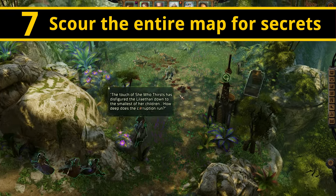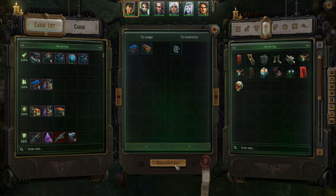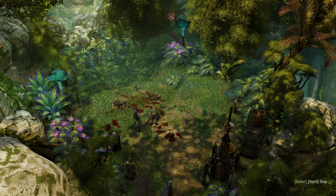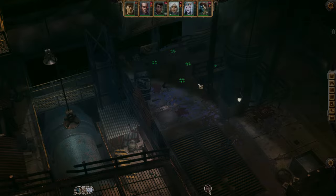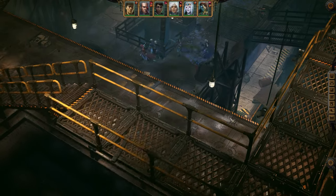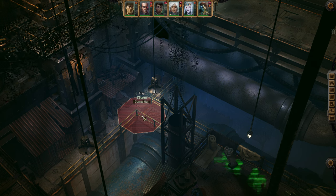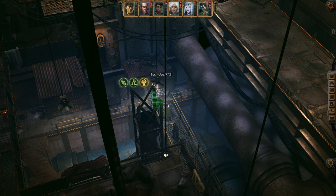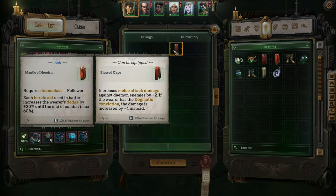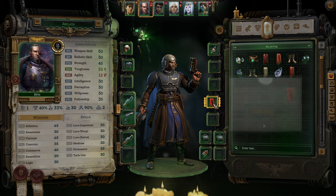Most of the really good items in Rogue Trader come from either boss fights or secrets. The latter usually comes in two forms: loot that is hidden behind skill checks like awareness and demolition, and loot that is hidden behind some sort of puzzle you'll need to manually solve. Not only should you have a good spread of skills across your characters, but you should also snoop around every single corner of the map as you never really know what you might find. And if you do run across one of these puzzles, don't feel bad if you can't solve them yourself and need to rely on a wiki, as honestly some of them are just absolutely insane. Either way, they're all well worth doing as they'll give you a nice spread of unique items and accessories to mess around with.